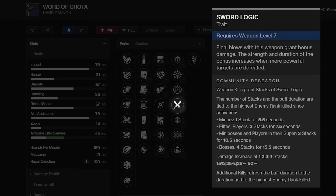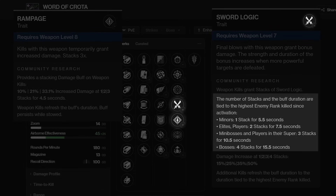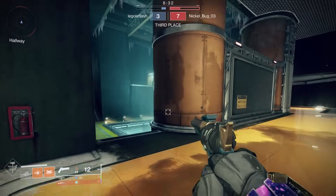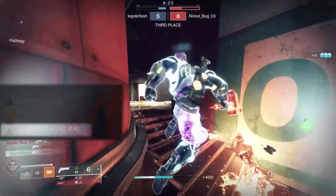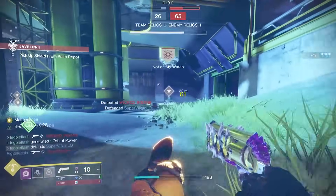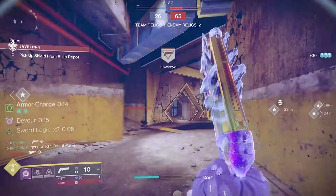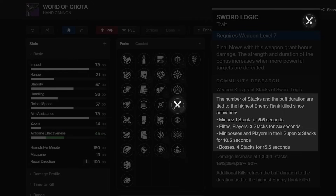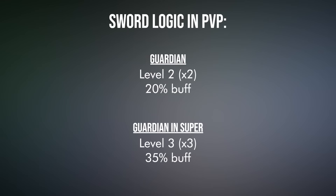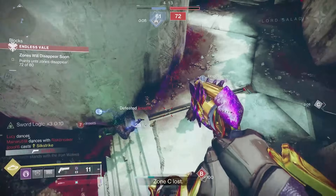Many are calling Sword Logic the better Rampage, but I find this isn't the best way to think about it. Rampage adds stacks to a buff for higher damage. Sword Logic has levels, not stacks, and the level of buff you get is determined by the type of enemy you eliminate. Think of it more like Golden Tricorn, which also has levels. In PvP, Sword Logic only has 2 buffs: times 2 for eliminating a Guardian, and times 3 for eliminating a Guardian in their super.